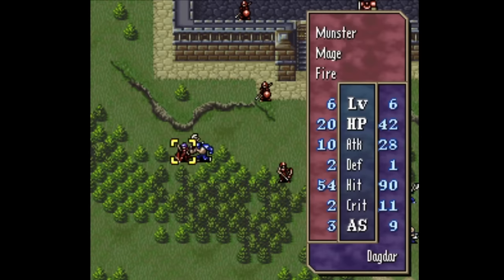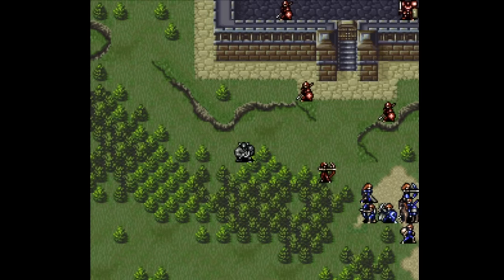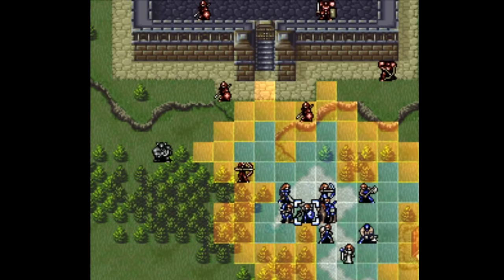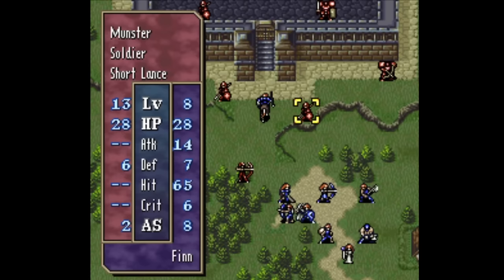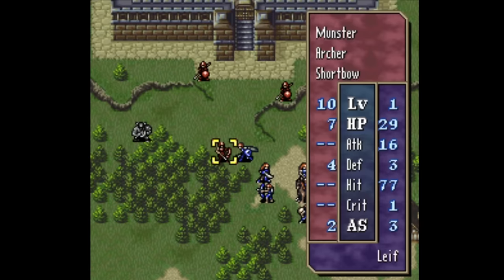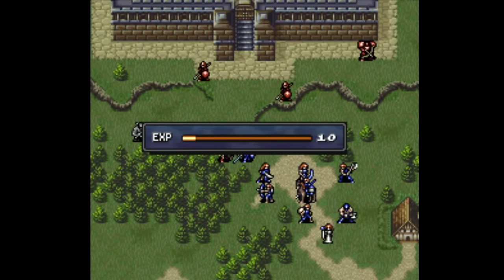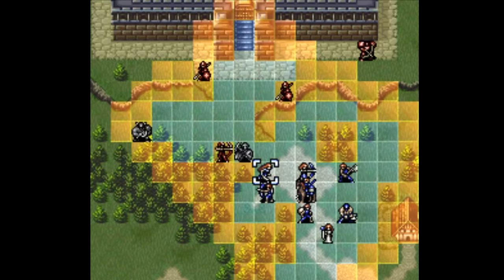A lot of Thracia enemies are actually pretty wimpy, and it's not too difficult to hit one-rounding thresholds with lances or swords. If you can one-round an enemy with a sword, it's generally better to do so since they are more accurate. Still, this is the best showing for axes so far in the series — they feel like a perfectly respectable weapon type in FE5. The worst axe units still feel serviceable, even if overshadowed, which is a big step up from previous games.